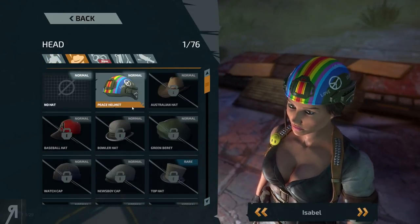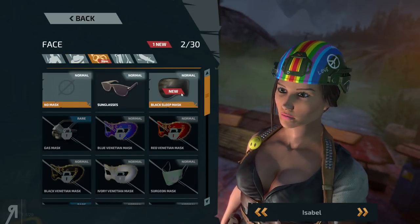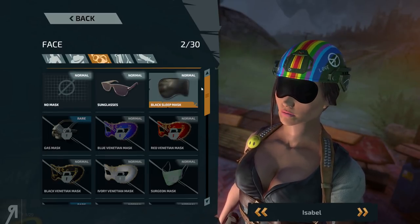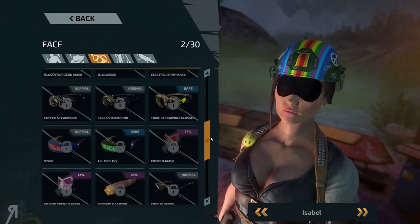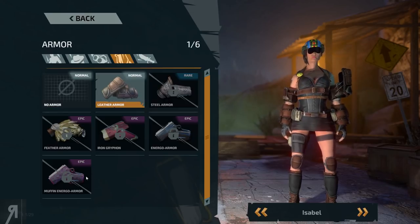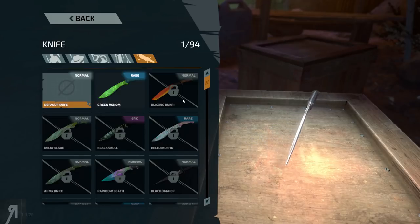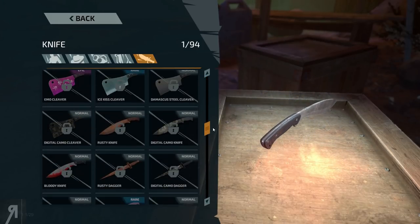They of course have a bunch of hats. If you are into Team Fortress 2, then this is for you, I suppose. Otherwise, you do have some facial cosmetics that you can equip here. There's a massive variety of different things — you can equip leather armor, steel armor, feather armor, all kinds of armor. And then we have different melee weapons as well, because you can actually use melee in the game too.